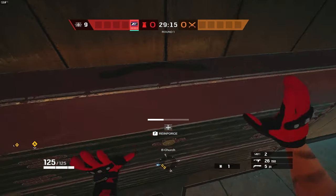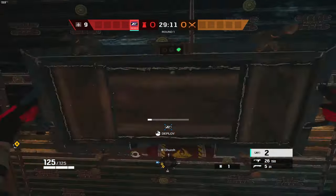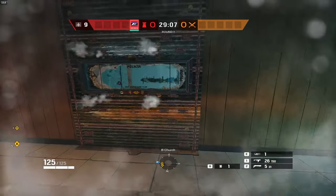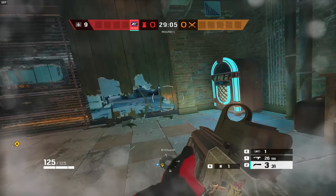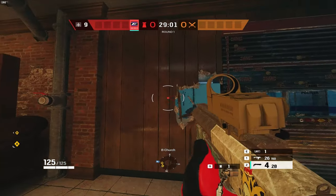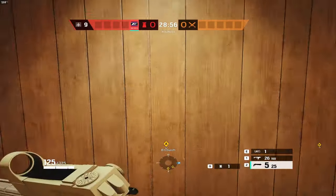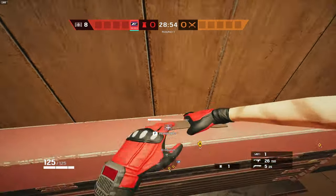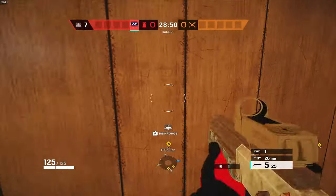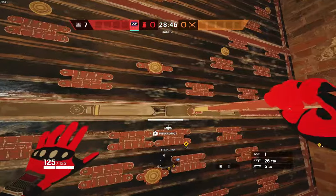For Mira, I'm going to share my favourite mirror setup currently, on Clubhouse Basement. Place one mirror facing blue with foot holes on your right and head holes on your left. Then for your second mirror, go to the other side of church and place a mirror in the middle, crouch level, with head holes to the left and a reinforced wall to the right. This lets you watch main stairs and anyone coming down the moto hatch, while the blue mirror stops flanks from blue.